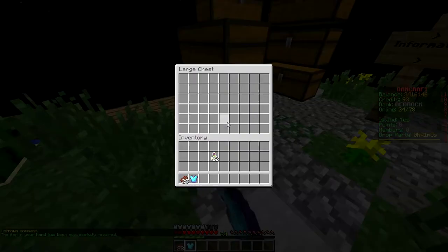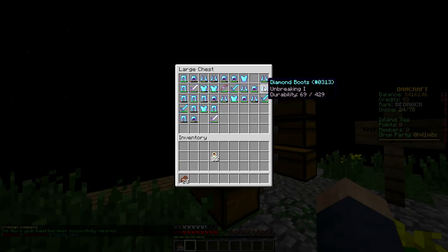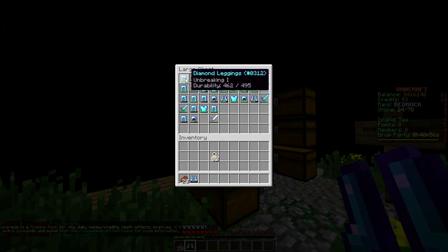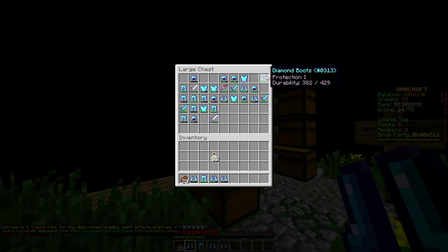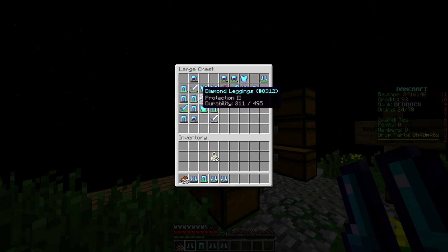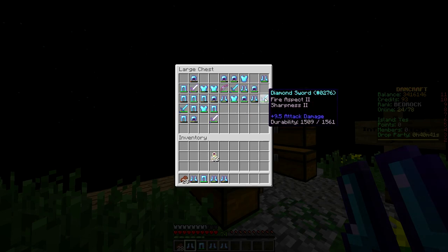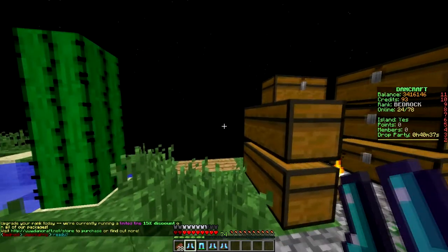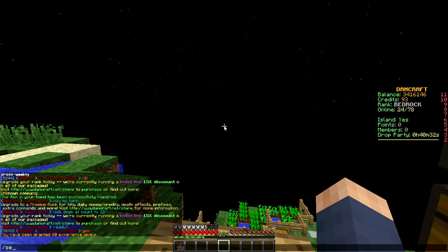I'm thinking about grabbing everything out of here that we don't actually need — like unbreaking one, we honestly don't need that because it's basically pointless. I could combine it with other stuff but I'm too lazy. Oh, I can also claim XP — I haven't done that at all in skyblock. This is the only unbreaking one we have, not very much.